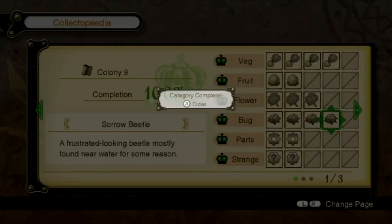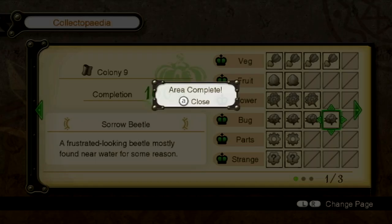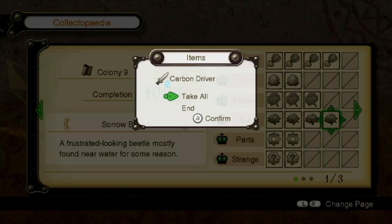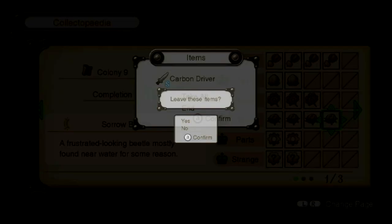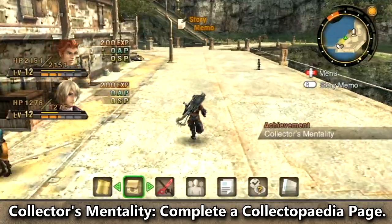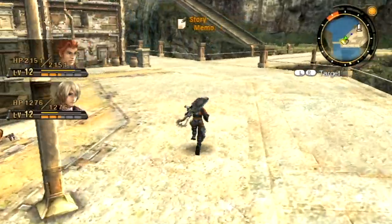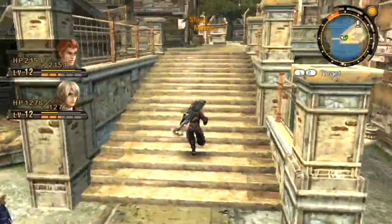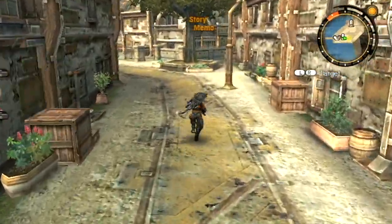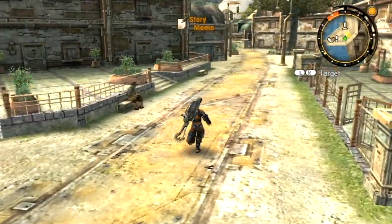That completes my Collectopedia. Putting in the last item gets us to 100% — completing that row rewards Regnus Gauntlets, and completing the entire Colony 9 area rewards a Carbon Driver for Reyn. Interestingly, whenever you complete pages in the collectopedia, it's always something for Reyn specifically, or something very useful for Reyn. Either they really love Reyn, or it's just a coincidence.